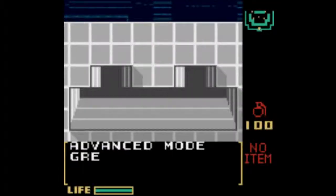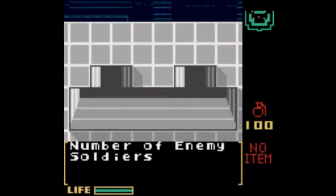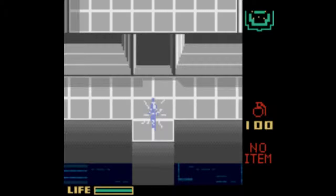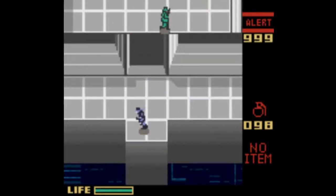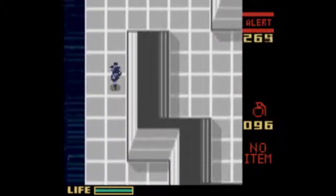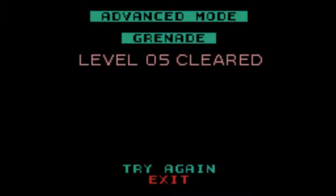Next stage. Advanced Mode, Grenade — Practice Level 5. Neutralize all enemy soldiers and head for the goal. Now I just have to find the exit. Stage 5 cleared.